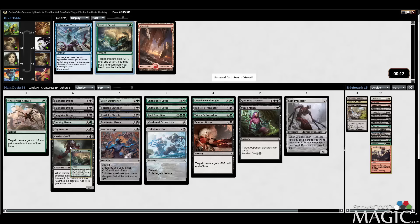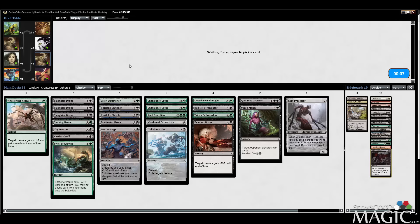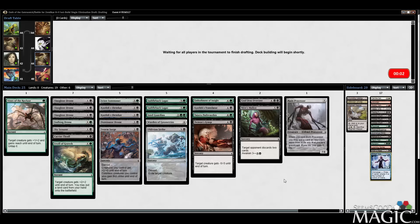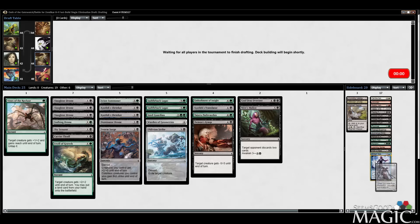We got Swell of Growth back and I did say I thought it was fine in this deck, but I don't think I have the space for it now. Might just ditch the Rune Processor plans — probably too expensive. Let's see if I can bring this deck down to 17 lands — I think I probably can. Probably just ditch the Warden; it's fine but not great. I'd rather run Translator.